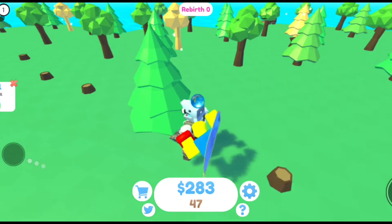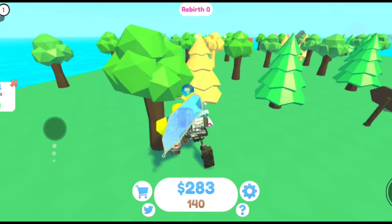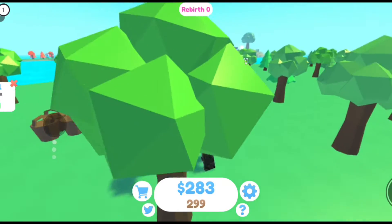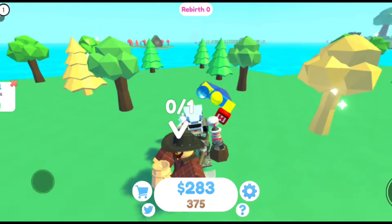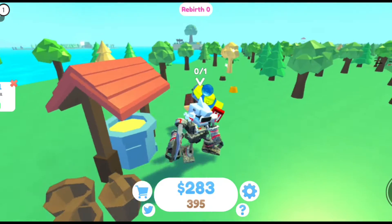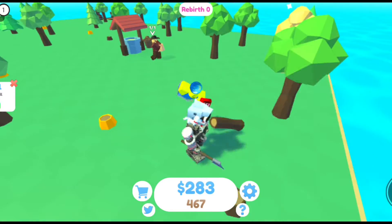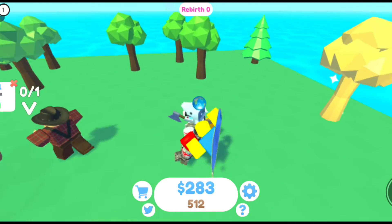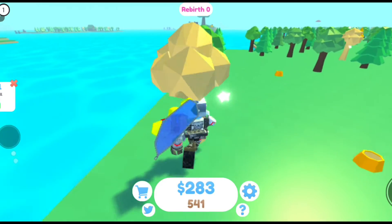That should give us a lot more wood faster. Now I wonder what that yellow stuff is in here — I think it's gold. Oh, it is gold! It looks like that person's watering the trees to turn them into gold trees.